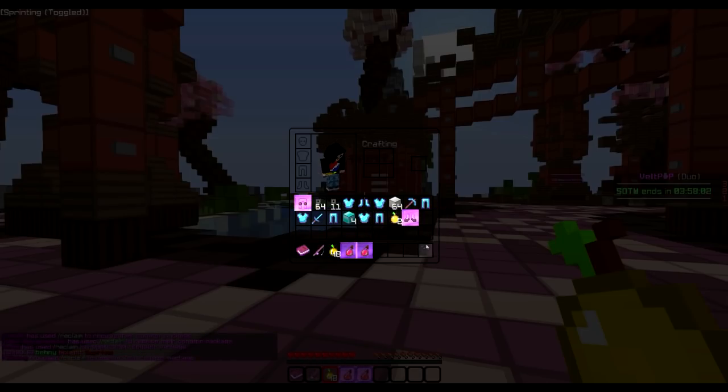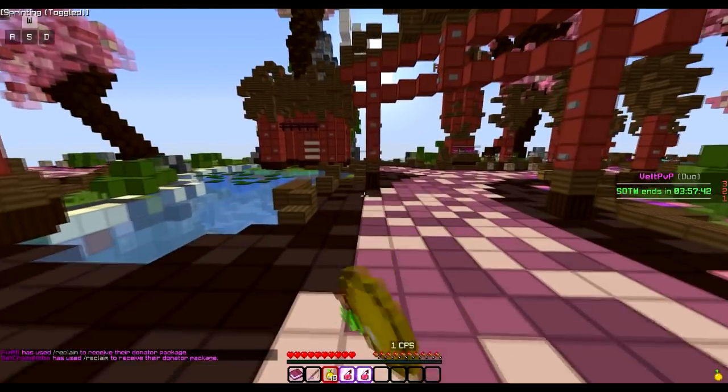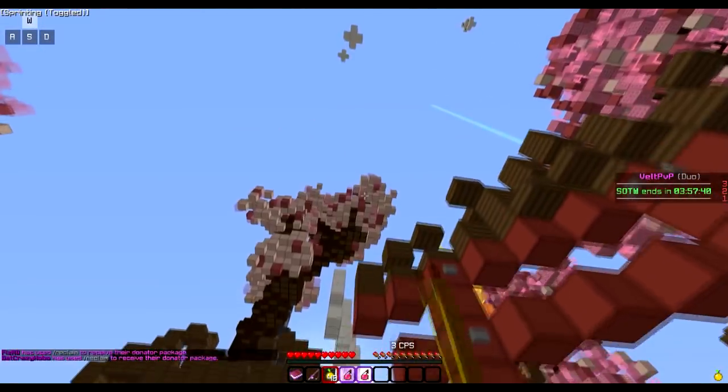I opened 5 OP crate keys — got 2 God Apples, almost a full set. We didn't get the helmet, we got one pair of boots, didn't get an archer. So we still have our kits; I haven't done my kits yet. I get to do them every two days, and then I might open some fire crate keys. But I've got to get to work on this Skybridge. It's going to be cobblestone, going up to sky limit.